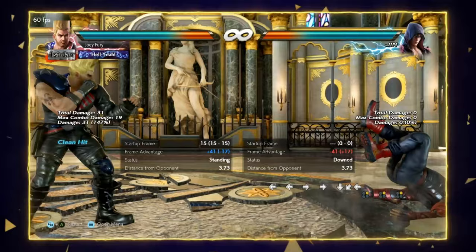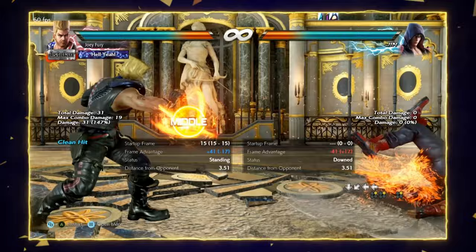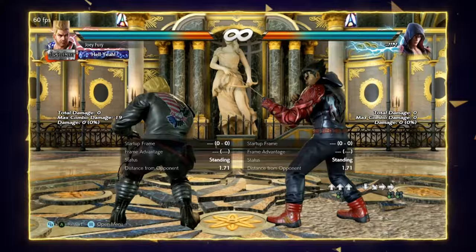Quarter circle back 2 is 100% Paul's best mid check. You hear a lot about Paul's death fist, but at higher levels of play this move is much more important. It has better tracking and it's totally safe on block. If the opponent hard ducks against this move, they are not going to get the rollback escape on the hit animation, so you can dash up and get a free down back 2. You should be using this move very frequently with Paul.